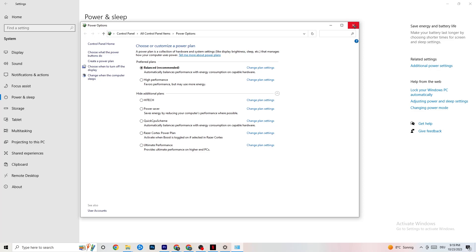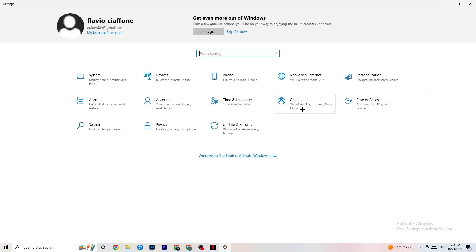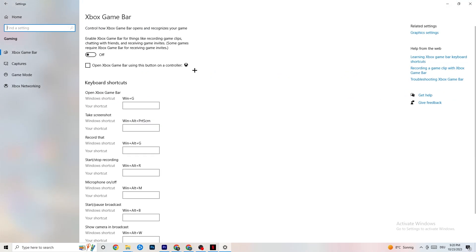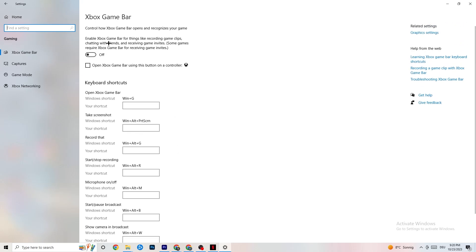Next, go to the top left corner, hit Settings, then Gaming. Under Xbox Game Bar, I've turned this off and I want you to turn it off too. The Xbox Game Bar sucks a lot of performance — if it's running in the background all the time it will cause your game to freeze, especially on low-end PCs. It can basically crash your game or cause FPS drops, so make sure you turn this off.